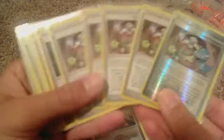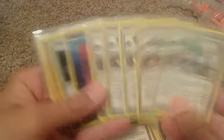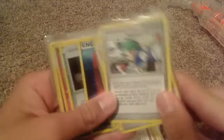On to Trainers. Amulet Coin. Let me count — seven, eight, nine, ten — ten Night Maintenance? Yeah, got a lot of those. Two Leftovers. One League holo Felicity's Drawing. Five Fossil Excavators, one reverse. Two Team Galactic's Mars. And good ol' Roseanne's — five of them. It's really too bad that they're rotated out.